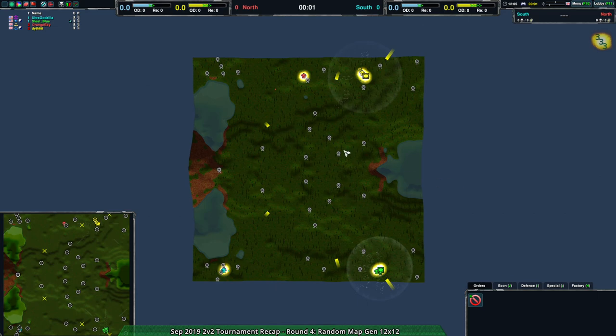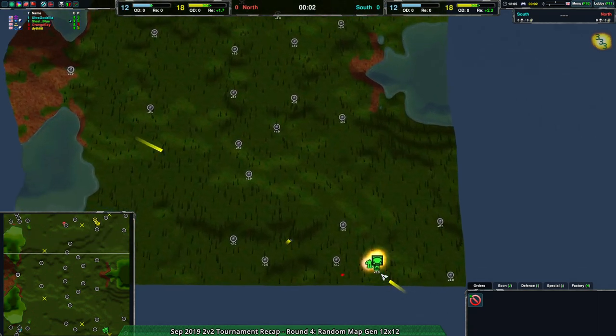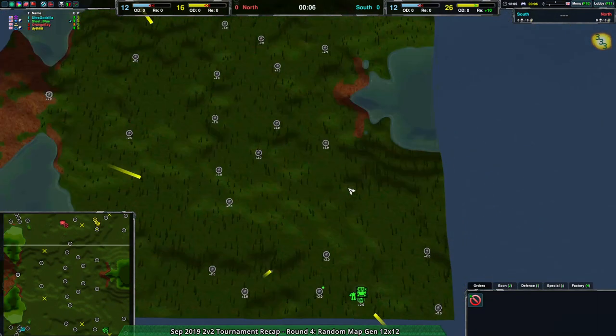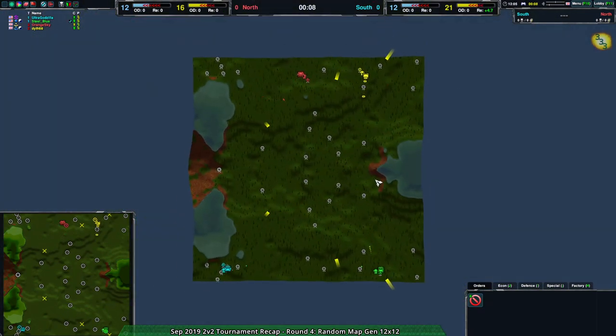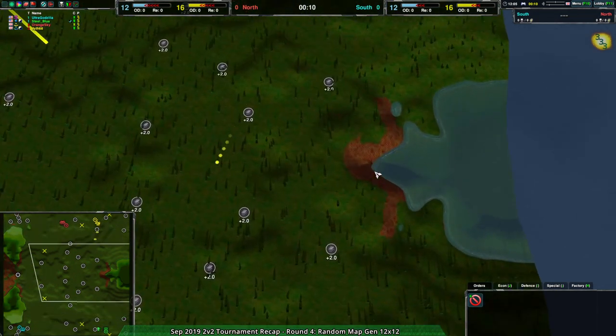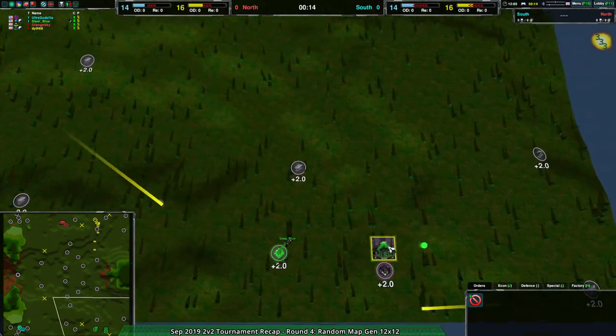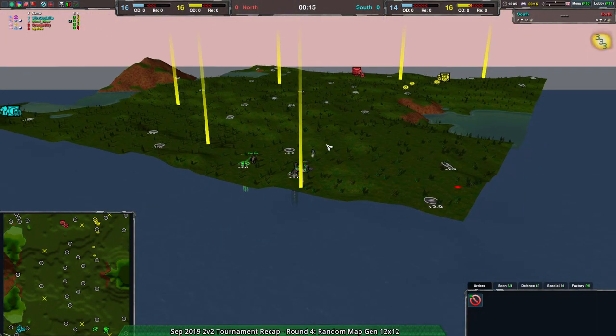Welcome back, ZeroKid fans, to the September 2019 tournament recap stream. Our remaining host, Dominic, or Shadowfury, and we're on to Random Map Gen 12x12! That is literally the name of the map — it is a randomly generated map that is 12x12.